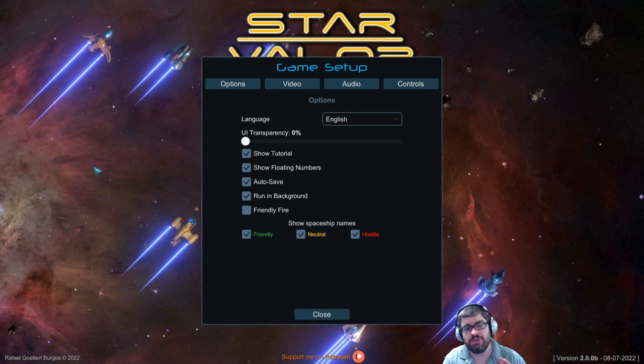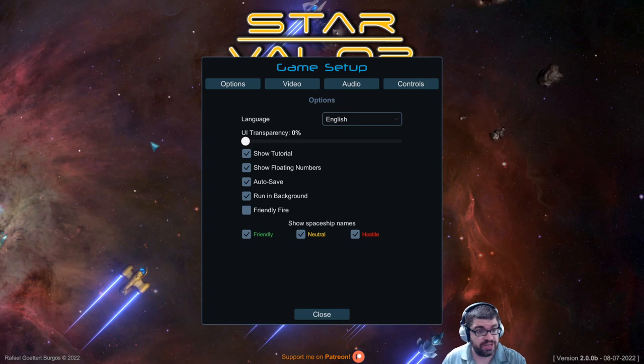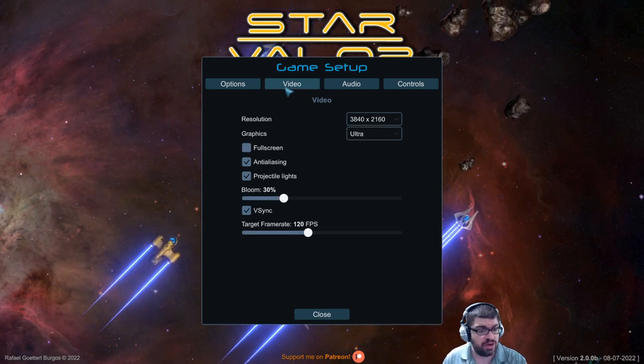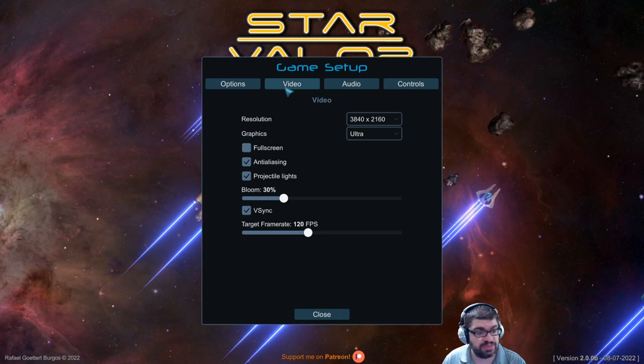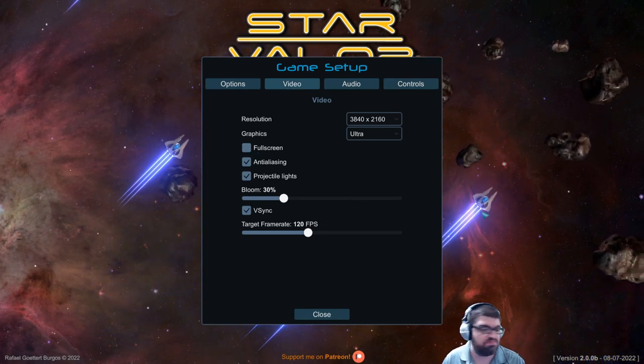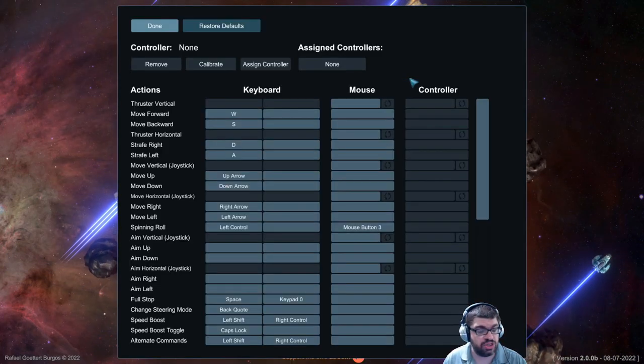Now, because this is going to be more of a review, I'm not going to play the game as much. My job is just to show you everything. Here's the options menu — just pause if you want to see any of this in greater detail. If you untoggle fullscreen, you can adjust the resolution from here, which is nice. There are audio sliders and, lastly, controls.